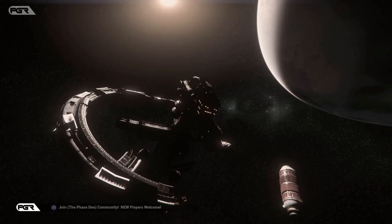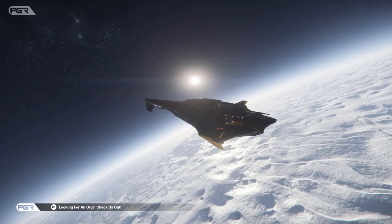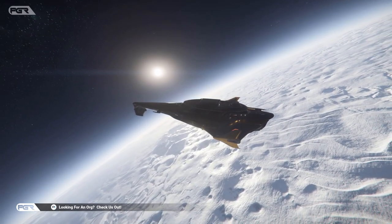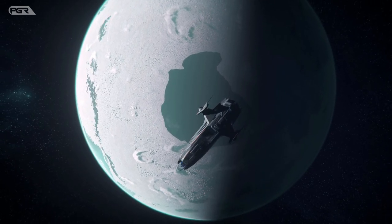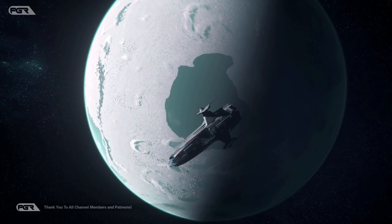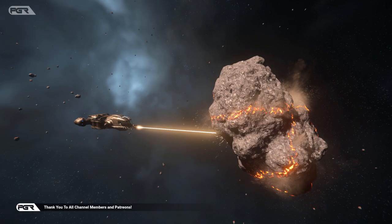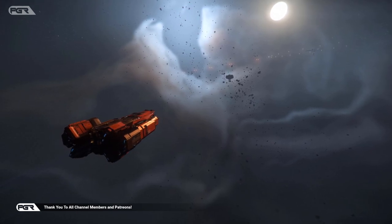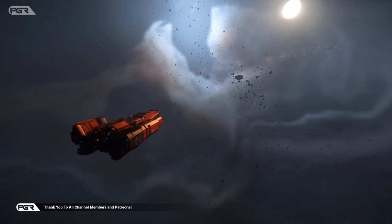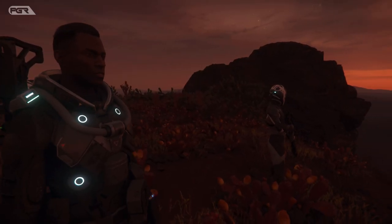CIG previously thought that mining was in a good state even after introducing the mining gadgets. The mining gadgets allow for different approaches to mining, where players would have to leave their ship, attach their mining gadgets to a rock, get back into their ship, and then begin the mining procedure. This was intended to help with difficulty and give new players an easier way of mining.